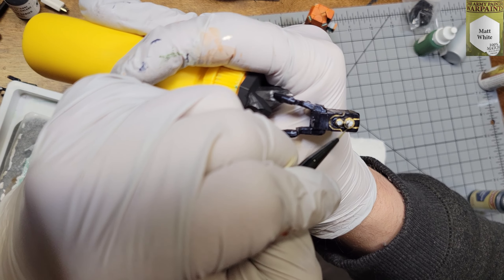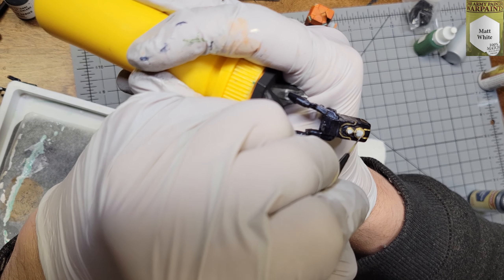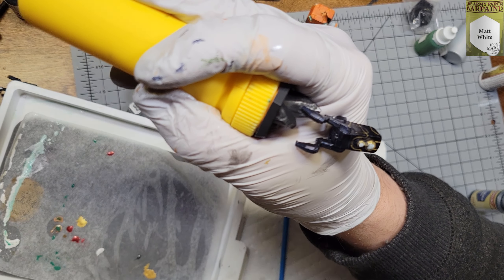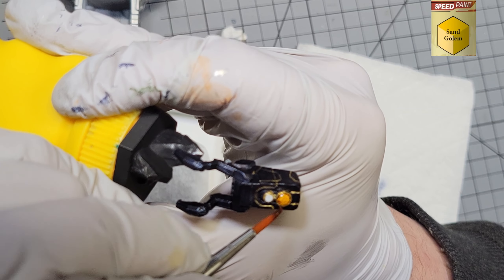For the two front lights, I painted them white first. I then went back to the top light and hit it with Sand Golem speed paint, and the bottom light I hit with Plasmatic Bolt speed paint.